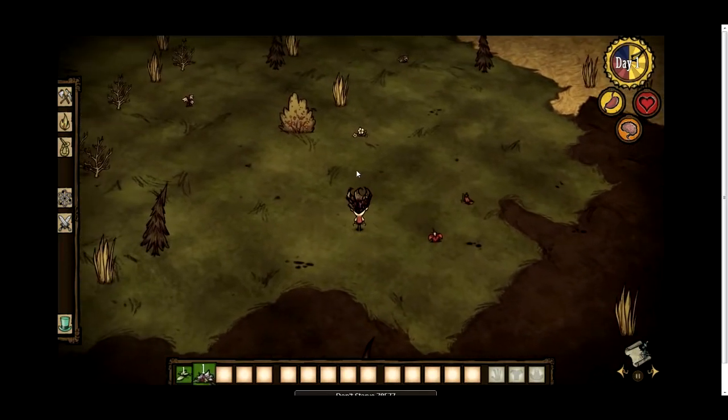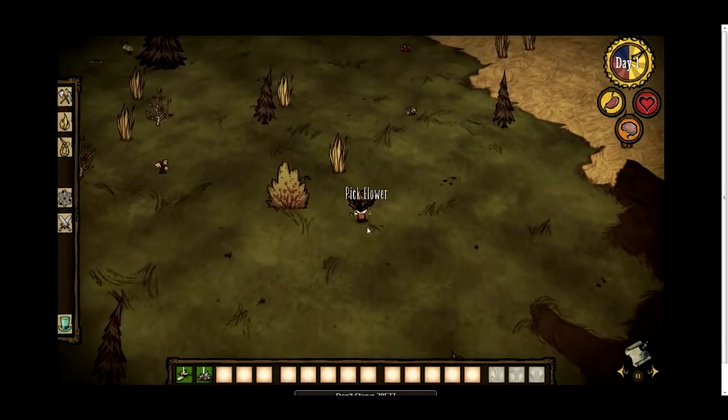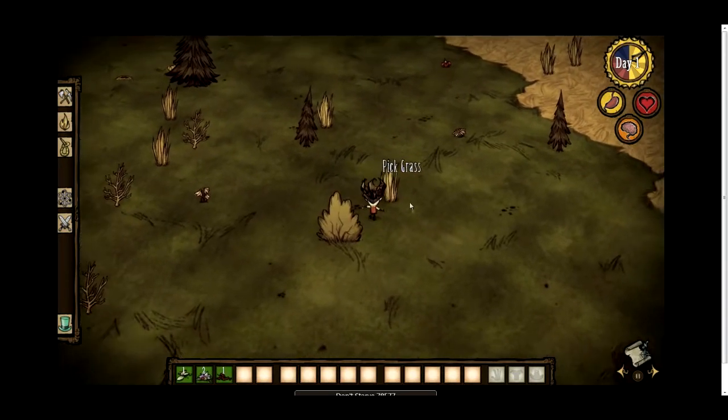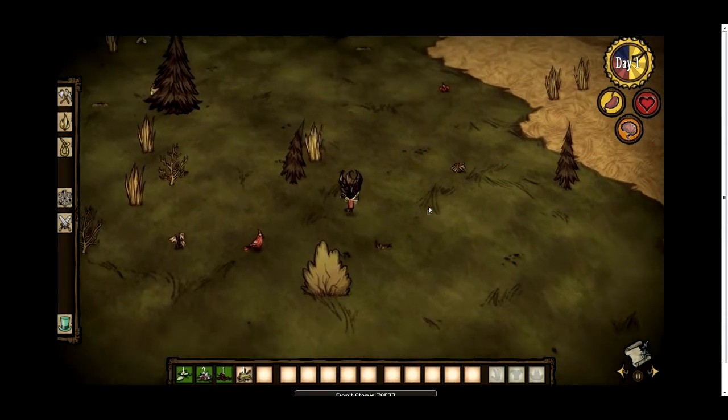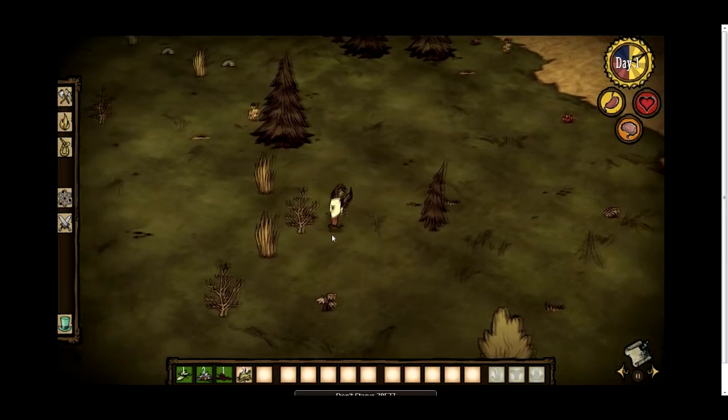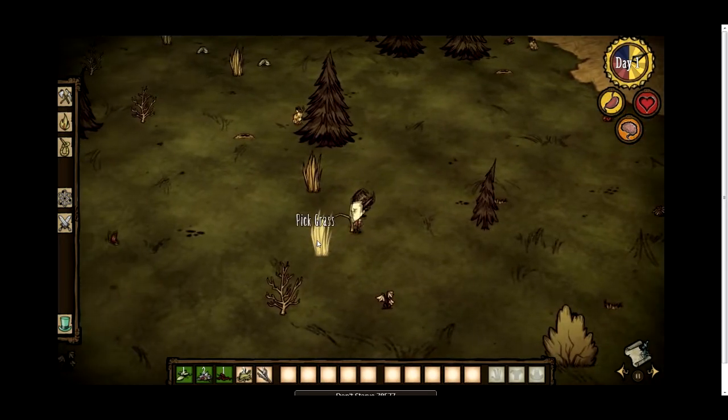So I'm just going to collect a few things. Things are pretty easy to collect — if you notice, I just click on grass, there's a little animation, and then Wilson will collect whatever you clicked on.